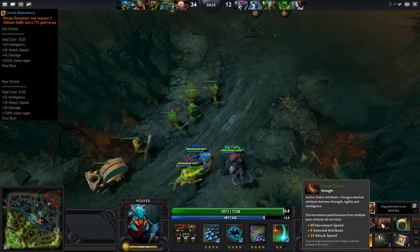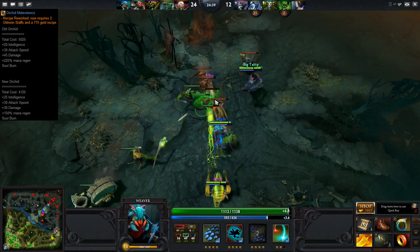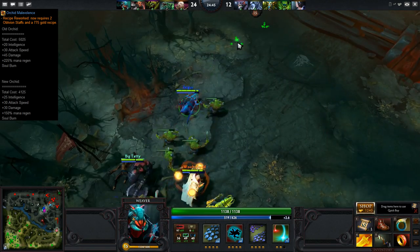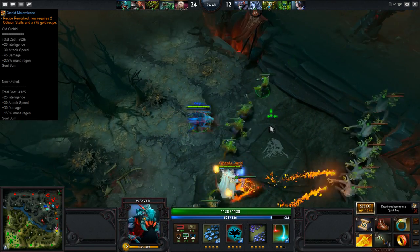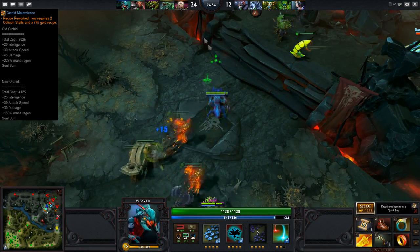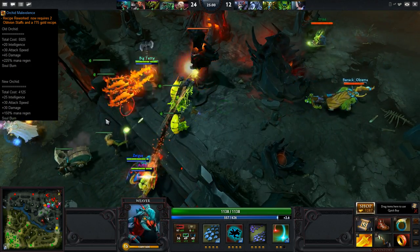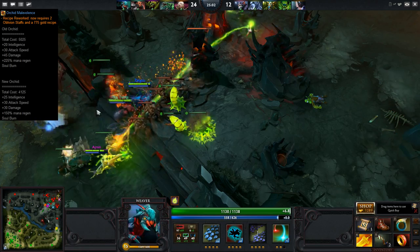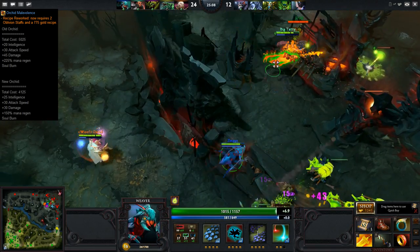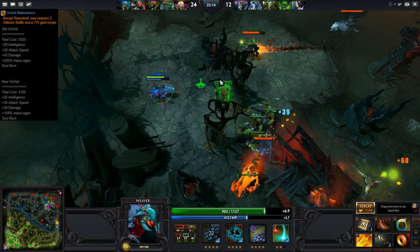It provides essentially the same stats — it gives 25 intelligence, 30 attack speed, and 30 damage, compared to the old one which gave 20 intelligence, 30 attack speed, and 45 damage. So as an intelligence hero you're only losing 10 damage for basically a thousand gold. I see this being a huge buff to anyone getting Orchid. Now that Orchid's moved from the 5000 gold range into the 4000 gold range, I think we're going to start seeing a lot more heroes pick it up, especially since previously it was kind of a choice between Scythe and Orchid since they were the same price range.